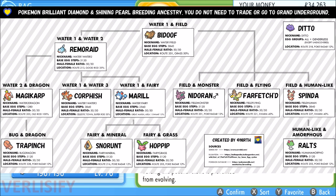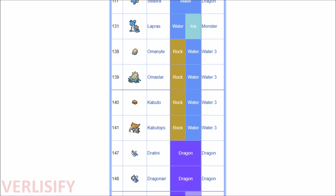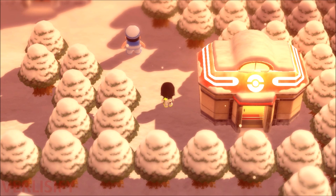Once you have a 6 IV male Bidoof, give it the Destiny Knot, and then find the female Pokemon of the species you're trying to breed in the wild. Use Synchronize to get the right nature, give that Pokemon the Everstone, and breed it with the male Pokemon from the egg group — and that should be it. It's also worth noting that fossil Pokemon give three guaranteed IVs when revived, so you can use them for breeding. For example, Omanyte and Kabuto are in the Water 1 and Water 3 egg groups, so a revived male Omanyte with three IVs can be bred with a female Bidoof to help build out your Bidoof or expand into other egg groups.